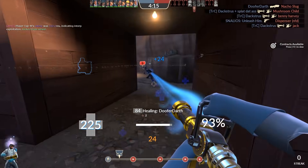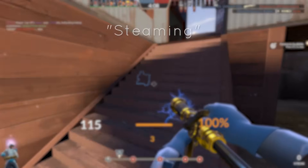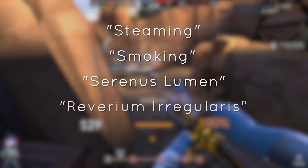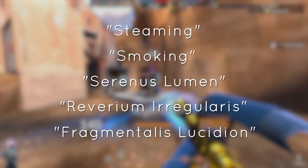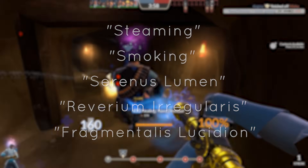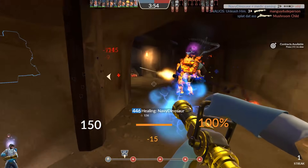We've got effects that set your head on fire, surround your hat with hearts, ducks, and bats, and envelop your head in bright magical swirls. We've got effects that subtly accent your headwear, and effects that blatantly give away your position to the enemy team. We've got effects with simple names like steaming and smoking, and then ridiculous names like saranus lumen, barbarium irregularis, and fragmentalis lysidian — the last of which I just made up and you didn't even notice. In short, we've currently got more unusual effects than anybody could ever need.